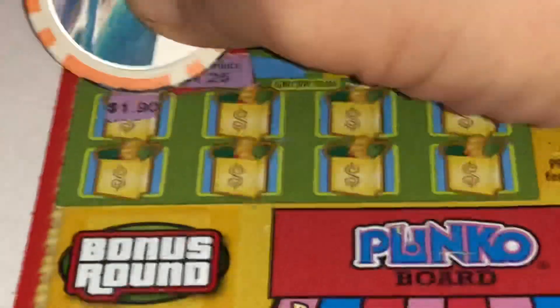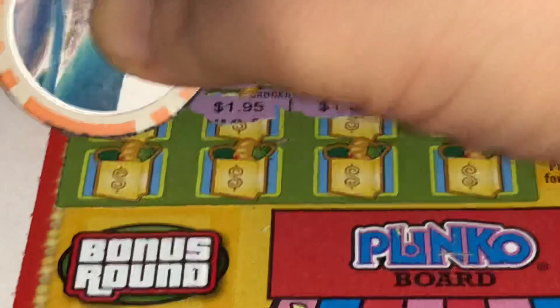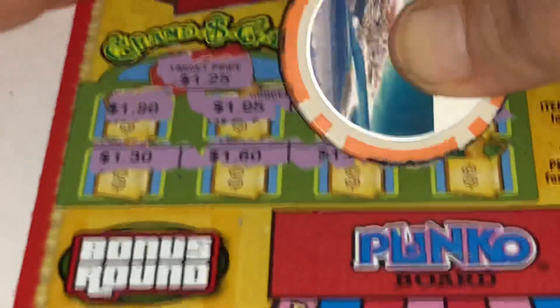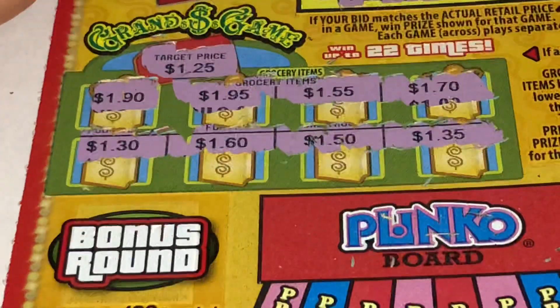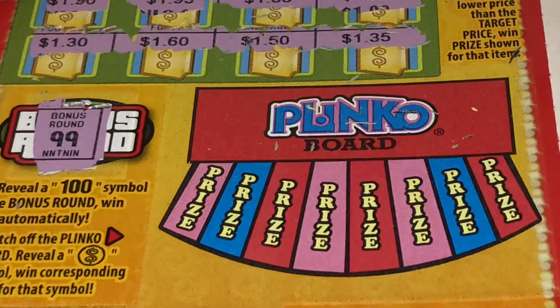We have to be lower than 125. Come on, let's get something lower than 125. Now let's go to the bonus round. It's 100 — we get 100 bucks. The Plinko board. Let's see.